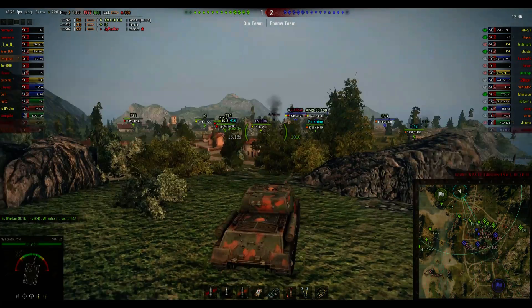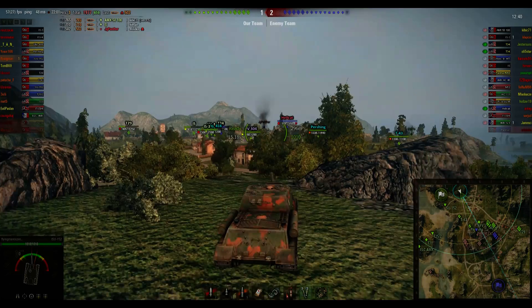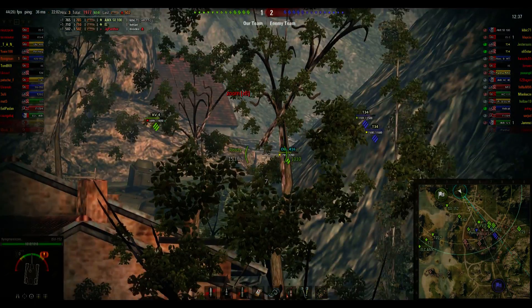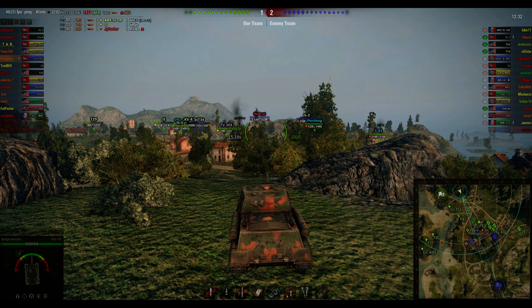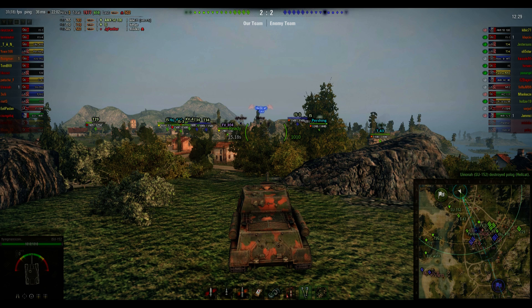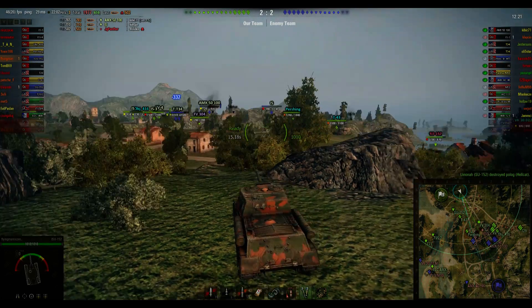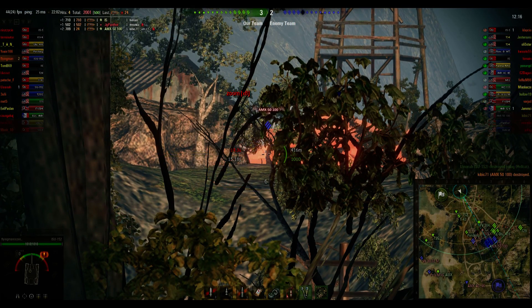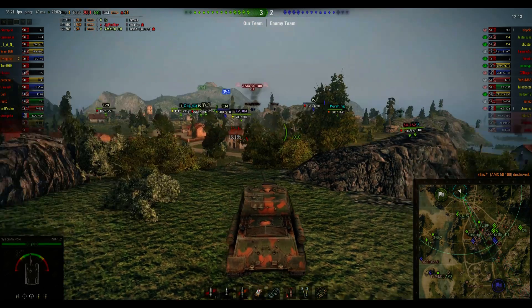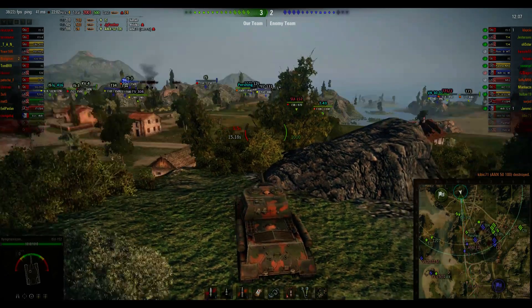They've got a fair few tanks up the hill and they've got the IS-3 trying to get up there. There's a T-34 trying to creep down the corner. The IS-3 has managed to get around and is heading up along with the IS. Here's a VK 30.02 — oh hello! That was only a low damage kill, which is disappointing, considering how much each round costs.